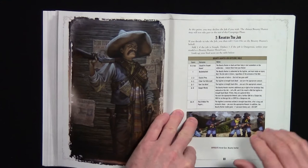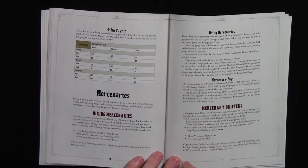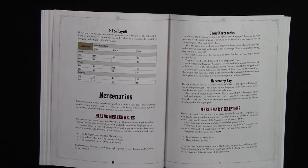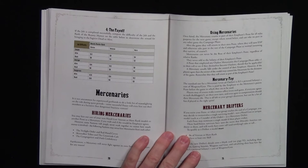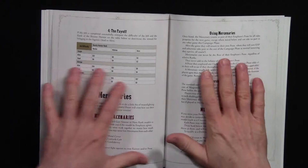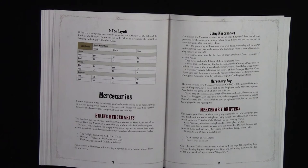Another interesting thing is mercenaries — you can hire out your models from your posse to another posse, though some won't work together. If you've got a really awesome character that another player wants to use, you can gain some money by hiring him out. Finally, if the campaign is over, you can nominate one of your models to become a mercenary that can be hired just like the ones in the books — so a really good character can be available for hire in future games by you or your opponents.